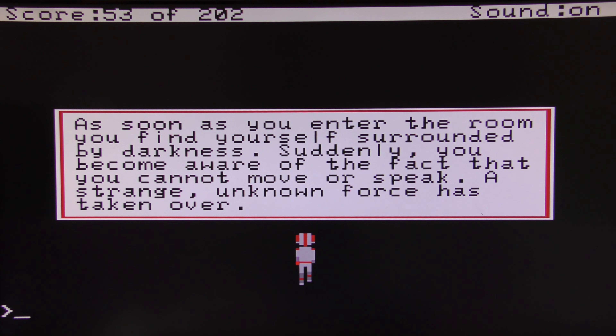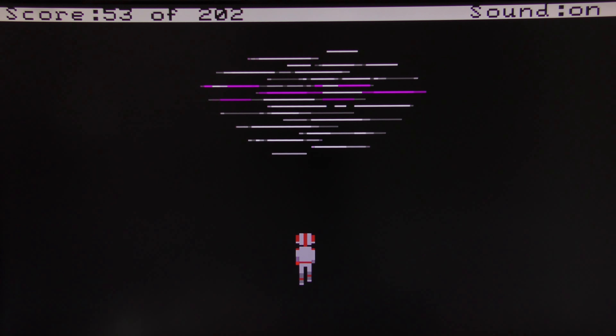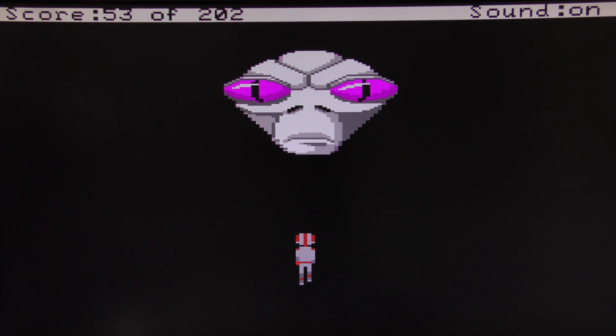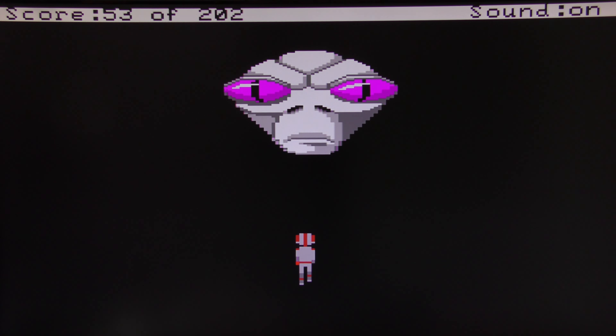As soon as you enter the room, you find yourself surrounded by darkness again — same prompt — except this time you should be able to understand what this dude says. 'So you've found your way to my hallowed chamber. I've been monitoring your travels on our planet. It appears that you're up to the proverbial estuary without the means of locomotion.' That's a correct way of saying up a certain creek without a paddle.